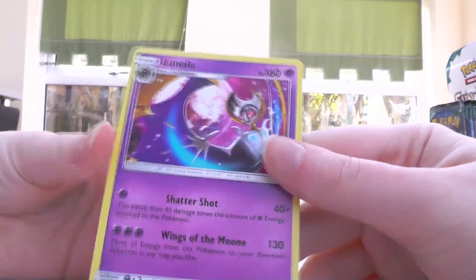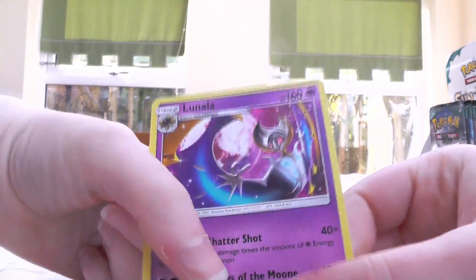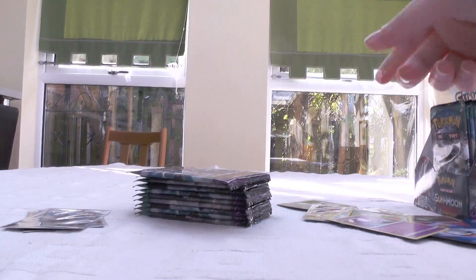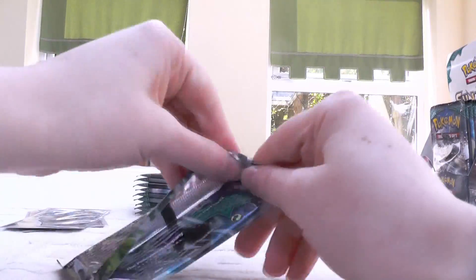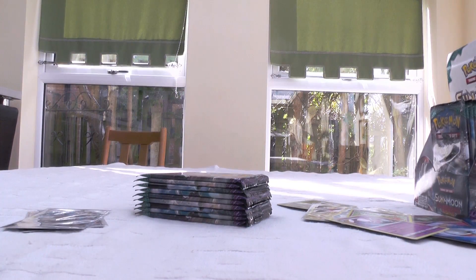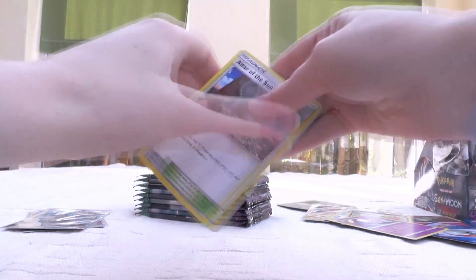Lunala! This is one of the theme deck versions — it's not really a promo, it's just printed with shard holofoil. I actually have the regular version now, and the Sol Galeo in reverse, but not regular. I would kind of like to get that in shard holofoil too, but we'll see.